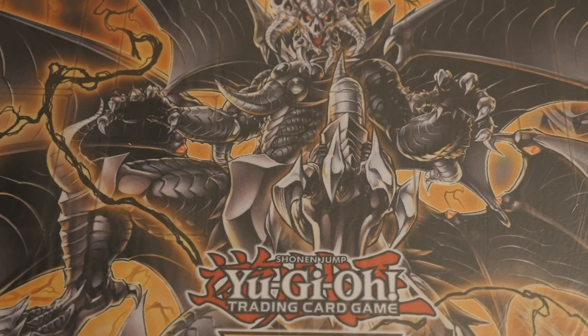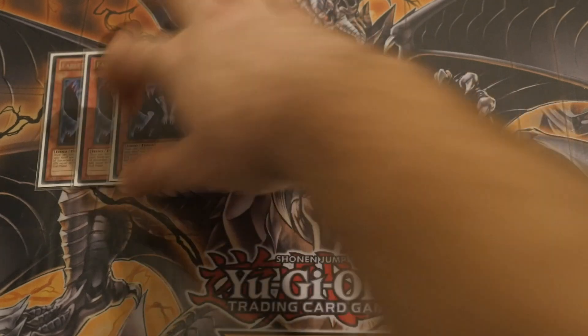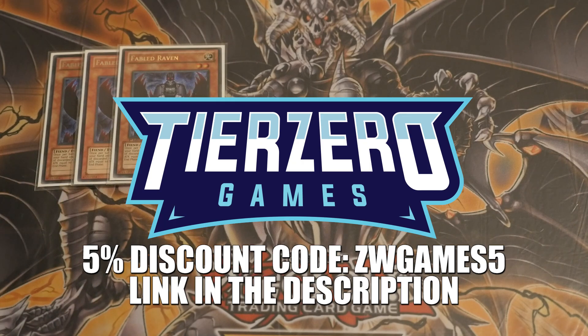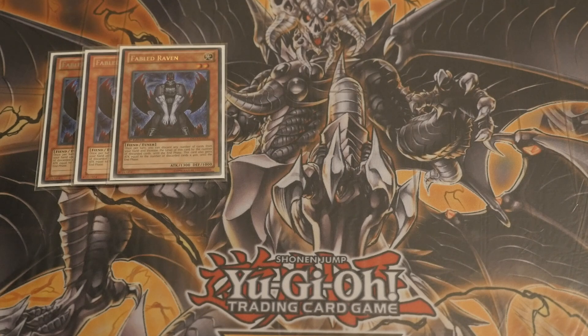We are going to start off with Triple Fabled Raven. The reason we are playing the Fabled Raven route is because in order to abuse the Salgus, and in order to get all of the Therions working within the deck, you do need to go through a Synchro route — it is the best and easiest way to do so — and Fabled Raven helps you do that. On top of that, it will also add additional synergy to your deck by triggering some of the Dark World effects, and of course, leading you into other Synchro plays.